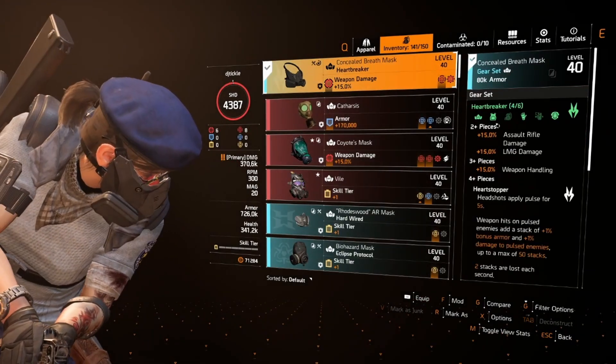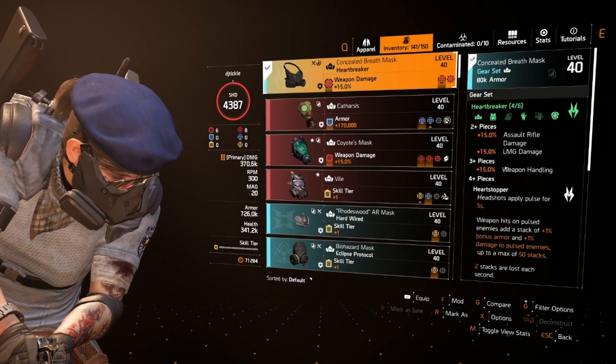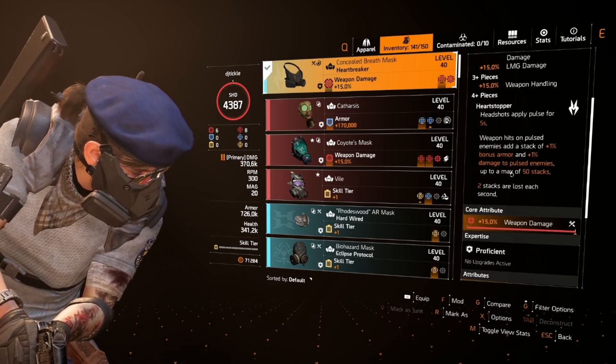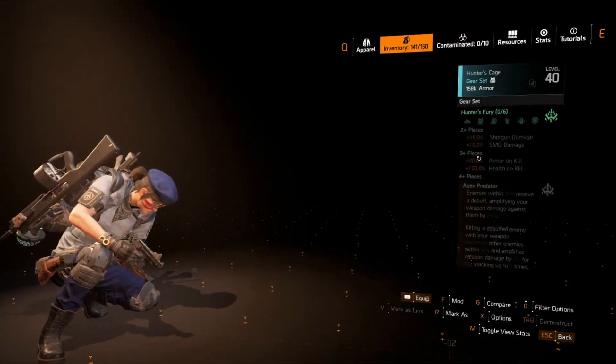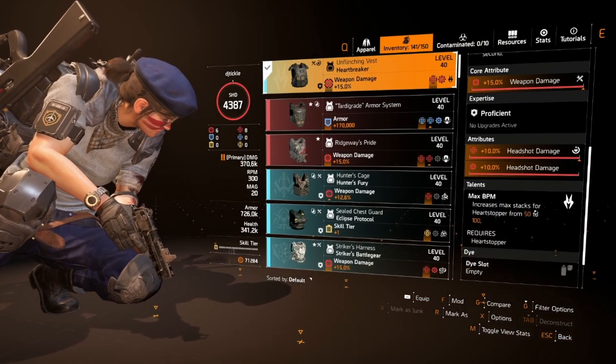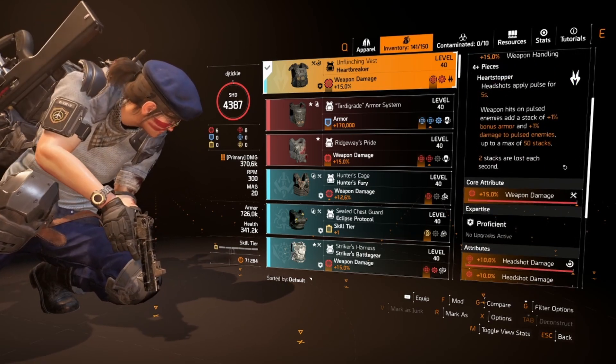Then we've got the Heartbreaker stuff — the two-piece, three-piece, and four-piece. The four-piece is where it's at because that lets us stack all the way up to 100 stacks. We're using the chest that increases max stacks for Heart Stopper from 50 to 100, which effectively gives us 100% extra damage.